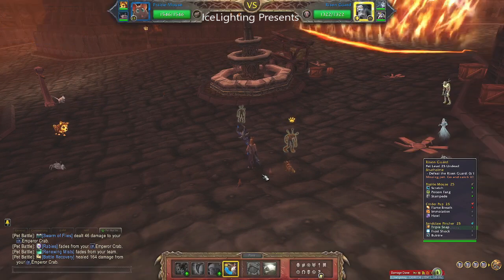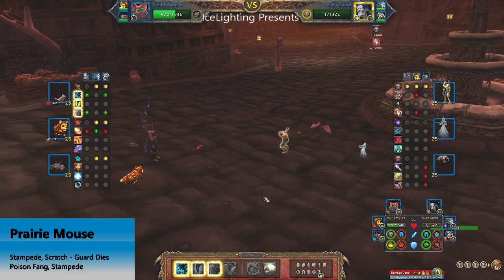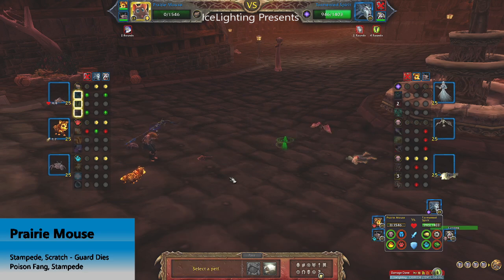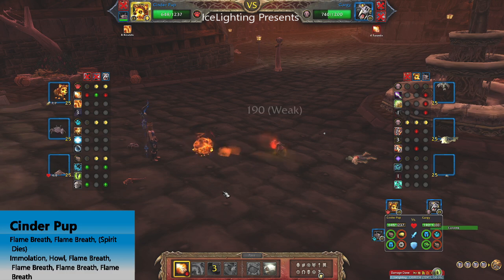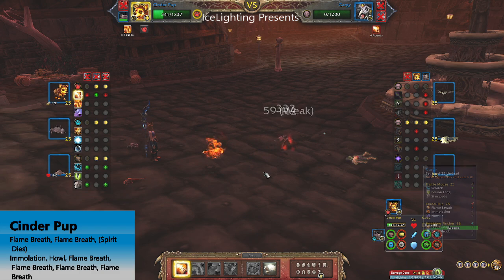Next we have the Risen Guard. I'm bringing in my Prairie Mouse. Do Stampede to start with, then Scratch — that should kill off the Risen Guard really quickly. Even with its second life, just finish off with Scratch and it's gone. Next I'm using Poison Fang, then Stampede, and then that Prairie Mouse is out. So next is the Cinder Pup — Flame Breath, Flame Breath. The backline pets could be different, so this won't necessarily be what you see, but these pets should still take them out. Cinder Pup takes out the second one, then Gargi, using Immolation Howl, Flame Breath, Flame Breath.